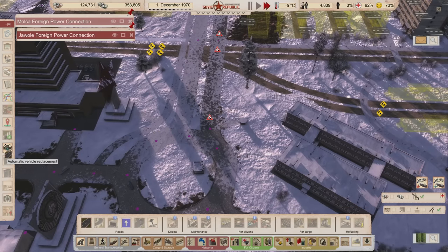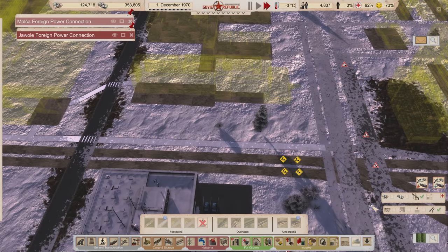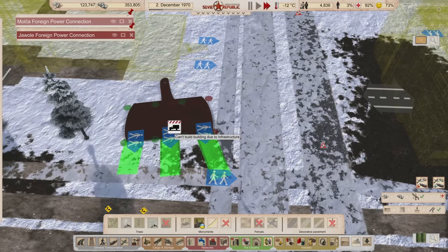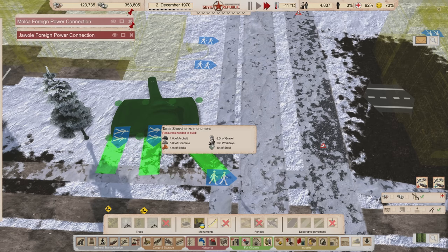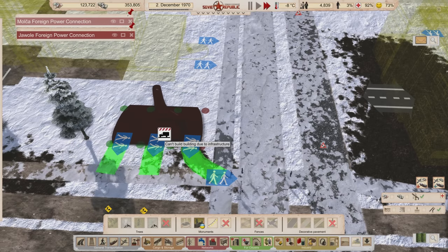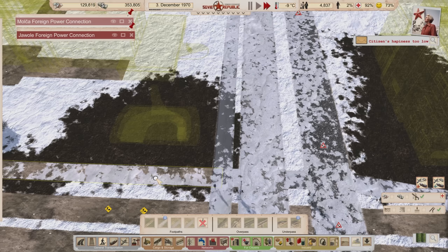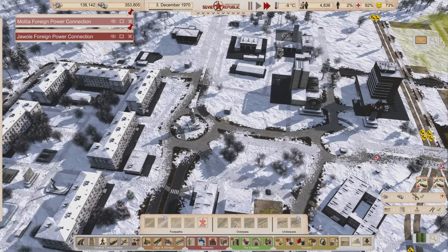Let's upgrade that road first before I start messing with it — upgrade this one as well. Those two are getting upgraded now. Walking paths — let's go ahead and mark those plans in place. I want another monument in — the Shevchenko Terrace, sorry if I butchered that. I'm going to put this right up against this road, super close. Then we'll wait until this walking path is done before I connect that, and I'll just connect it with a dirt path because we don't need anything fancy there either.